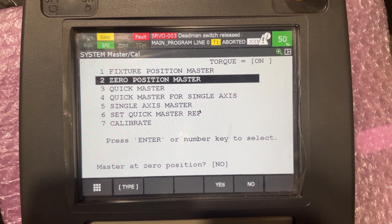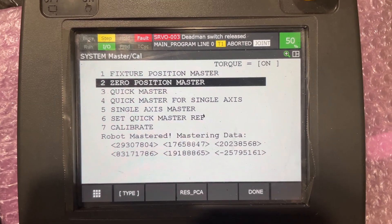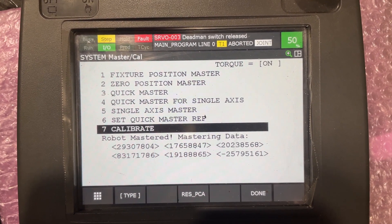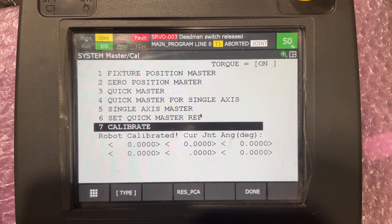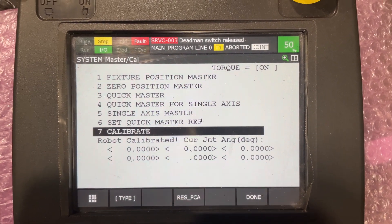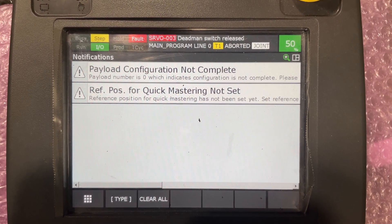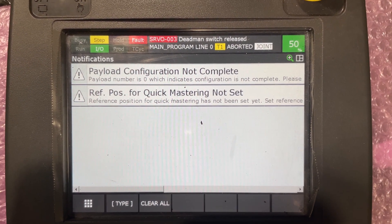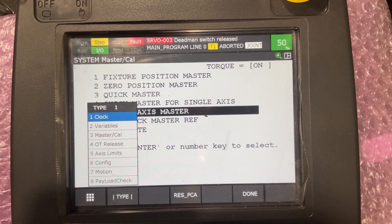It asks 'Are you sure?' — Yes. The robot is now mastered and calibrated. Now all axes are at zero. It gives me the reference position for a Quick Master — 'Not Set.' To get rid of this alarm, you go to Variables.